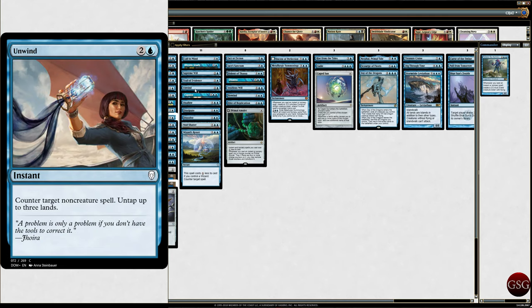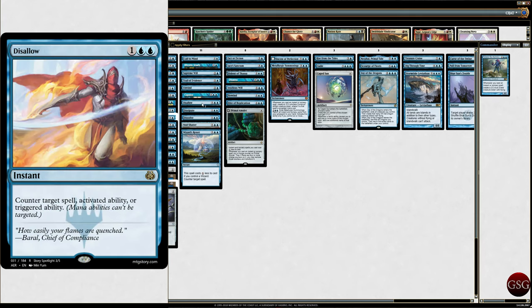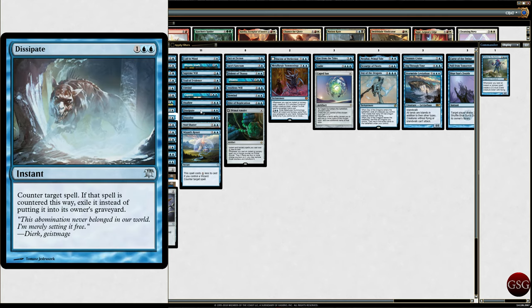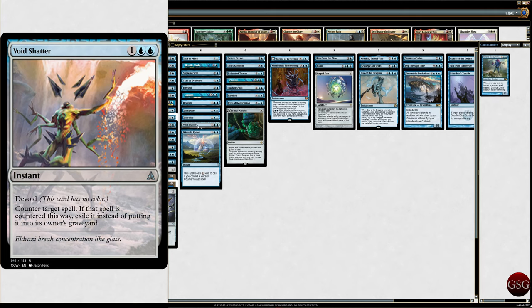Unwind — counter target non-creature spell, untap up to three lands. So basically it's a free counterspell. Capsize — return target permanent to its owner's hand, with buyback. You may pay an additional three; if you do, put this card into your hand as a result. I like the fact that this card tells you what buyback does, because sometimes I forget. Disallow, Dissipate — counter target spell, if countered this way exile it instead of putting it in the graveyard. Dissolve — counter target spell, Scry 1. Void Shatter — same as Dissipate, pretty good.